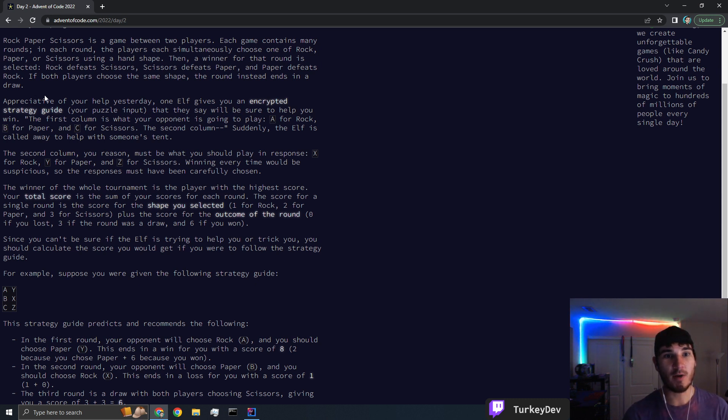Appreciative of your help yesterday, one elf gives you an encrypted strategy guide — your puzzle input — that will be sure to help you win. The first column is what your opponent is going to play: A for rock, B for paper. The second column — though the elf is called away to help with his tent — your response must be what you should play: X for rock, Y for paper, Z for scissors. Winning every time would be suspicious, so the responses must be carefully chosen.